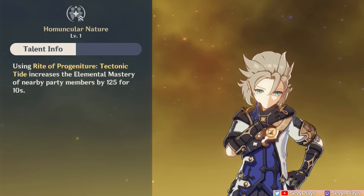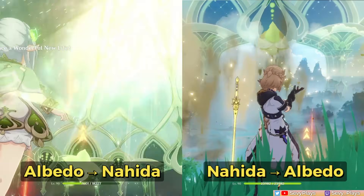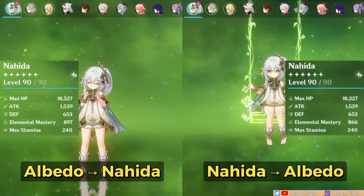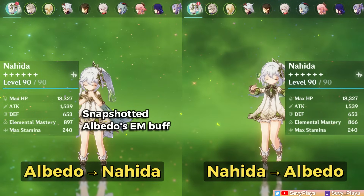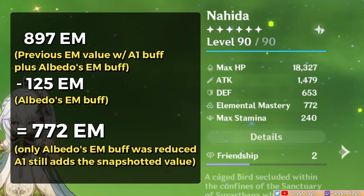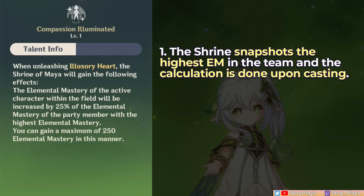Here's an example: Albedo has a 125 EM buff to his teammates when he casts his burst. If Albedo uses it before Nahida casts her burst, Nahida's resulting EM is higher; if Albedo uses it after, Nahida's EM is slightly lower. That's because her Shrine snapshotted Albedo's EM buff and factored it in. Even if Albedo's EM buff later expires, the Shrine still adds the same amount of EM — it does not get reduced since the A1 buff is a snapshot, not a dynamic calculation. So be conscious of the order of your team's EM buffs.